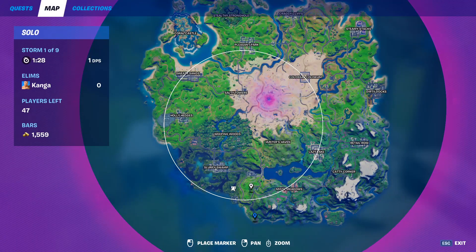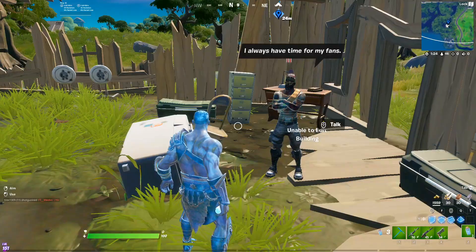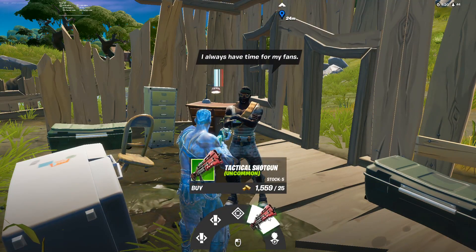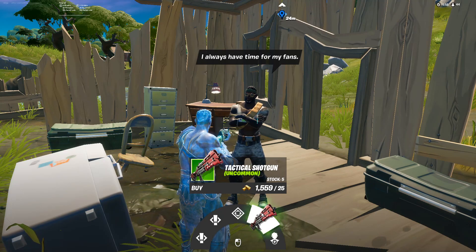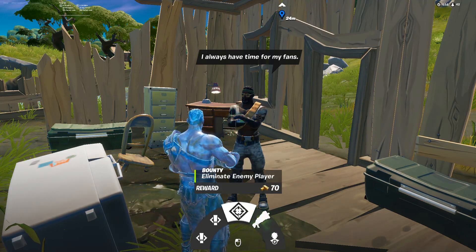Bandula can only be found in one location, that is going to be slightly north of Flesh Factory. From him you can get two quests, a bounty, and he sells a tac shotgun — not an upgrade — and you can also hire him.